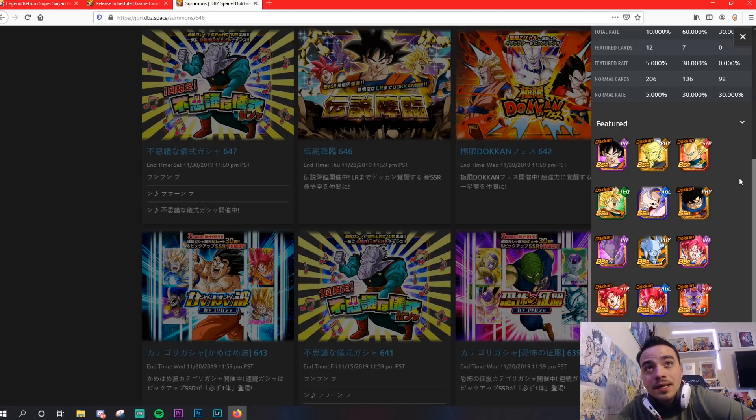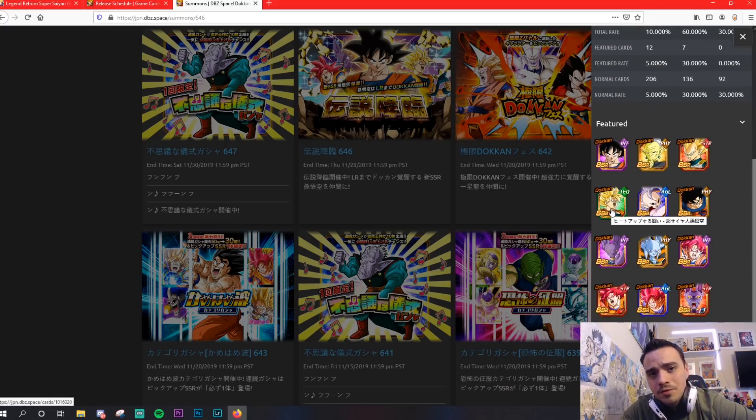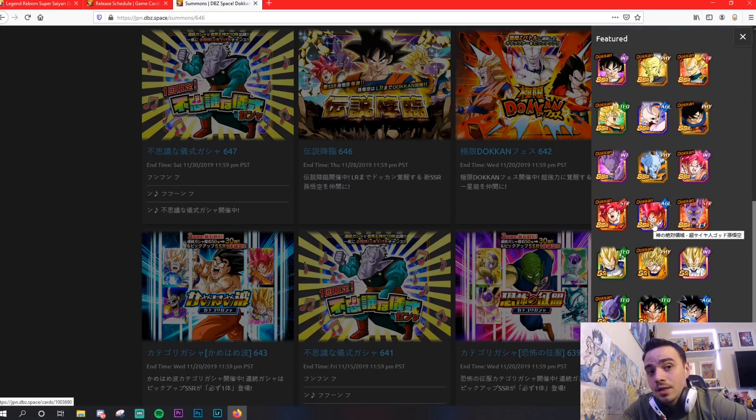I can't recommend it. It is an LR banner — he is a featured unit, you do have a decent chance of pulling one of the featureds. But you guys know how LR banners go; you have to use it at your own discretion. It is a hard skip knowing that the five-year anniversary is coming, and so is Strength Cooler. So for me it is a hard pass. I really do like playing with the unit — I thought the team was really fun. I actually enjoyed playing double lead with this Godku over the Super Saiyan 4 lead. The Ki was just overflowing everywhere and you have so much more variety of units you can bring. Since it's Pure Saiyans and Hybrid Saiyans, I was able to bring some Vegeta cards. Overall, I love the unit, but I cannot suggest summoning on this banner.